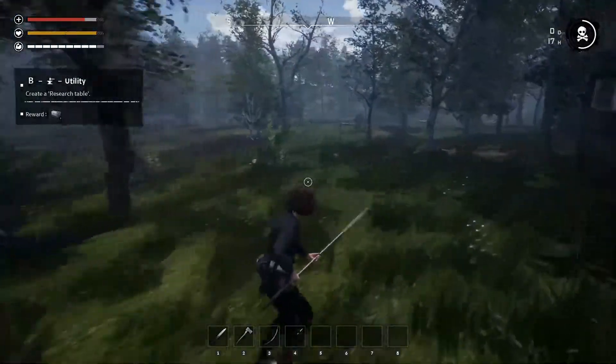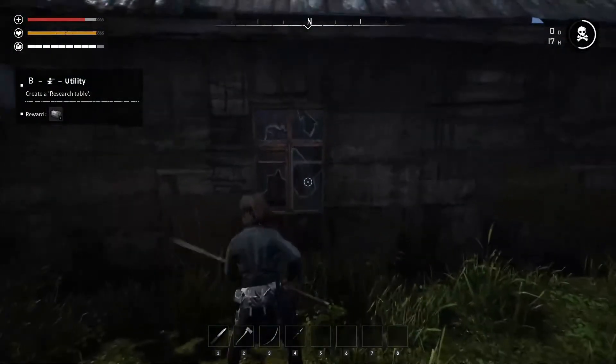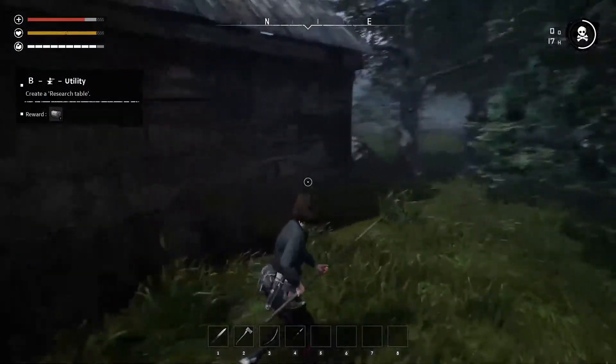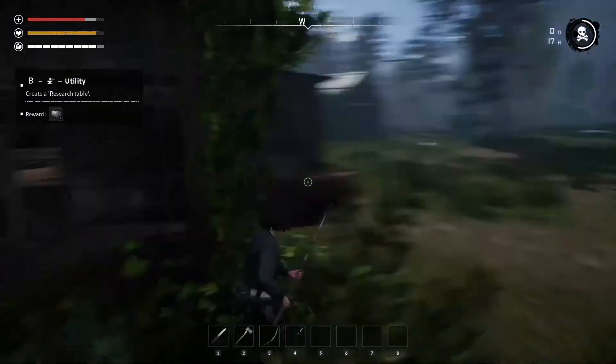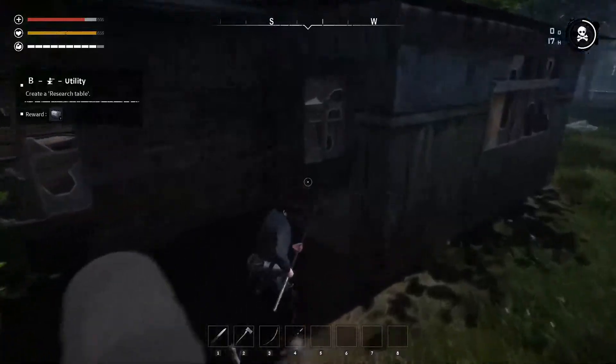There's a fox over there - I don't know how dangerous they are. Wait, is that an AK-47 right there? I'm trying to see if I can get their attention and make them come outside. I've got to be super careful - there's a gun in there and I want that.